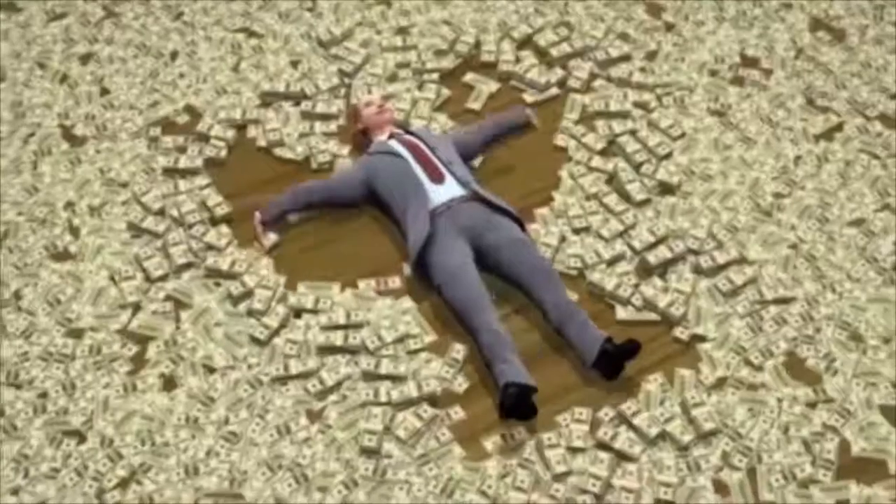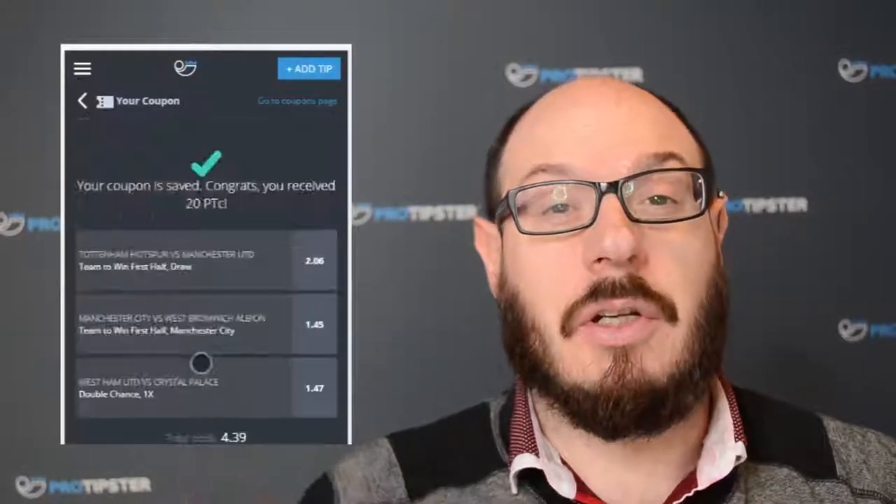As you earn ProTipster coins you can go to the ProTipster shop where you can buy exclusive premium features such as additional limits, exclusive bonuses, and when you've earned enough, cold hard cash. You can earn ProTipster coins in three different ways: by posting tips, coupons, and by matching your bookie account to your ProTipster account.